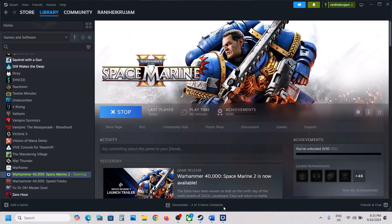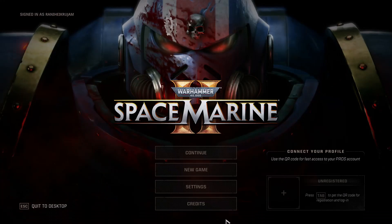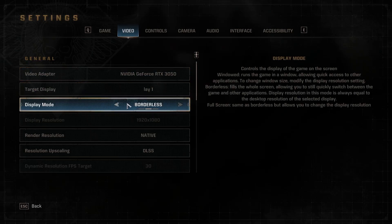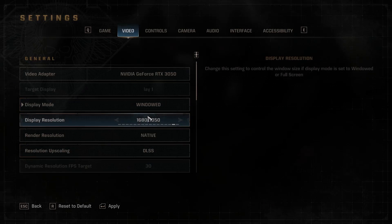To fix the invisible enemy issue, the first step is to switch to window mode and lower the resolution. Go to Game, then Settings, then Video. If it is set to borderless, you can set it to window mode. If the display resolution is set to 4K, you can try 1920x1080p or even lower. This has worked for many players so it might work for you.